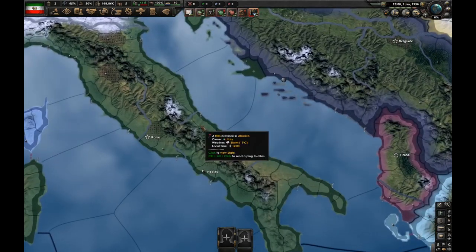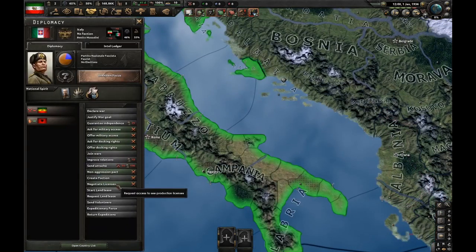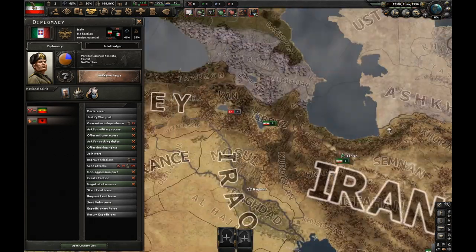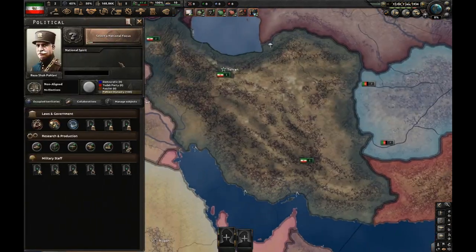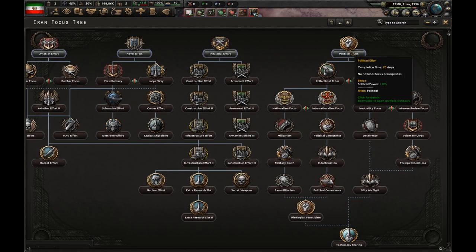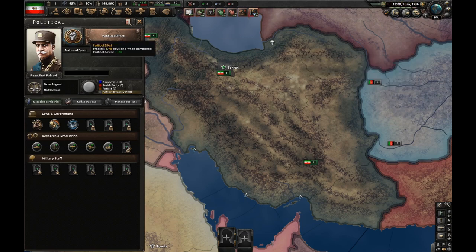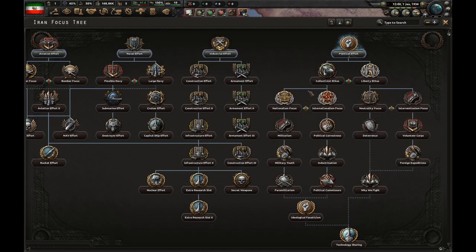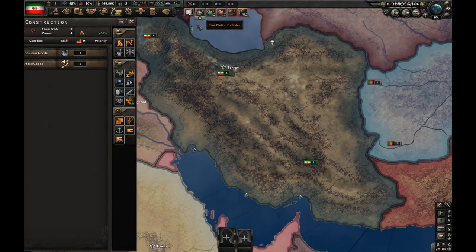We'll be exploiting one game feature brought in by the Together for Victory DLC, and that's the 'Request Land Lease' option. To request land lease, we must be at war — it doesn't specify which type: offensive, defensive, or civil war, it doesn't matter. So I'm going to go with civil war. I'm playing as Iran and I'll go fascist for the civil war, so let's do political effort, then collective centers, then industry effort.